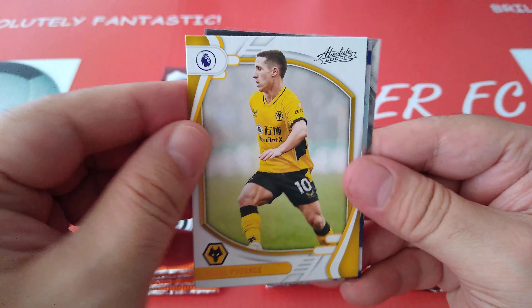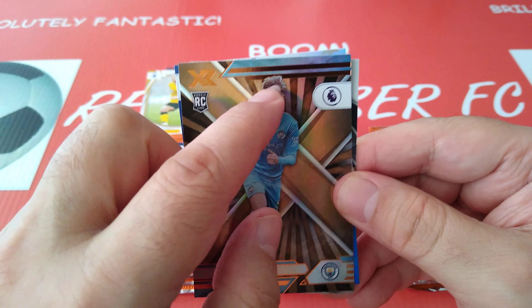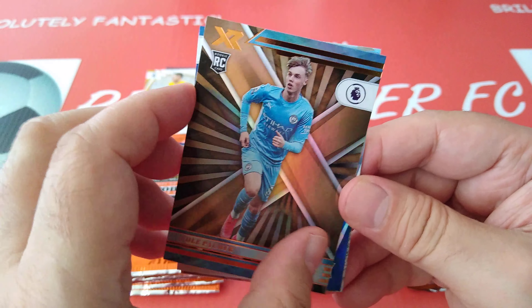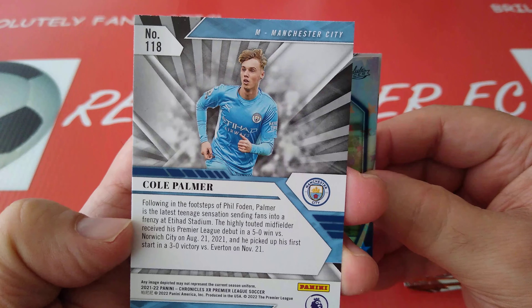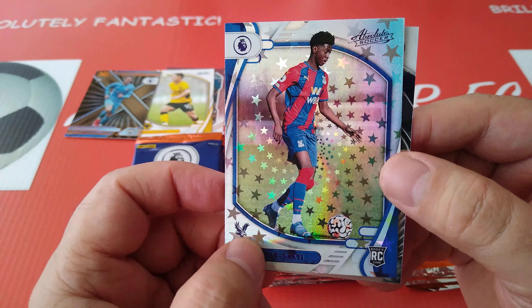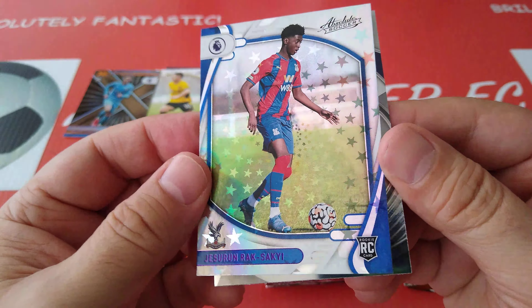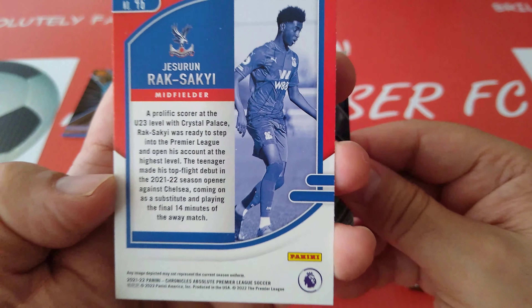Oh, look at this nice shiny one — I thought that was Jack Grealish, but it's Cole Palmer. I saw the flying hair everywhere. This is XR, so this is a rookie card. Cole Palmer. Followed by a very, very nice one — the Astro. For Saki, Rach Saki for Crystal Palace. The Astro with all the stars, from Absolute as well. It's not numbered.